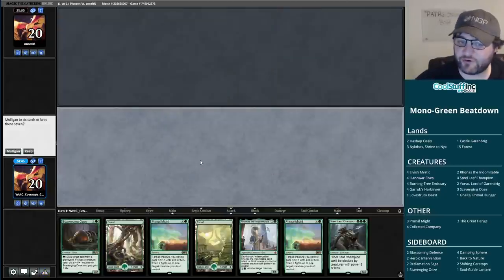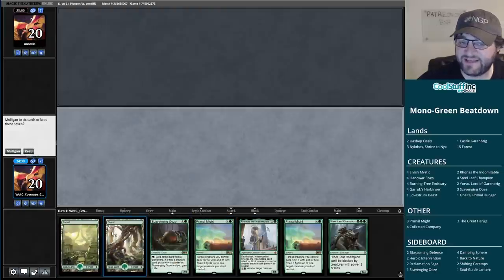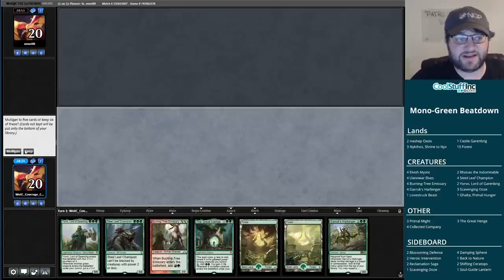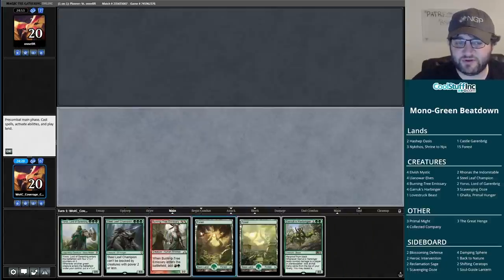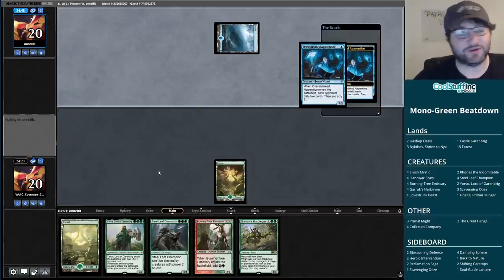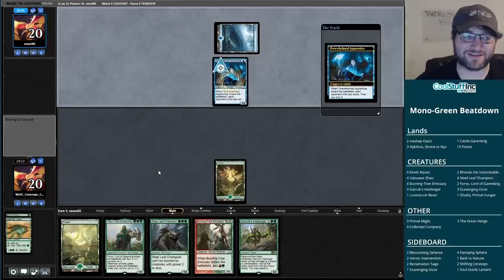Let's jump into more Monogreen in Pioneer. We are on the play. This is an interesting hand but I'm going to ship it because we don't have a lot of mana to take advantage of the Primal Mights and no mana dork. I think this is the hand we have to keep. I'll put back the Great Hinge and see where things go. Sooner or later we'll have mana dorks in our openers - two lands and a Llanowar Elf is all I want.